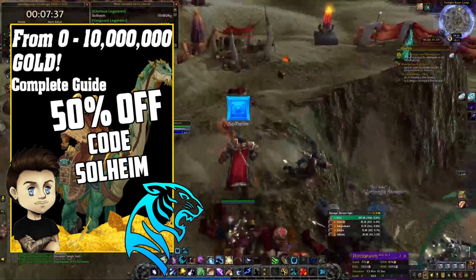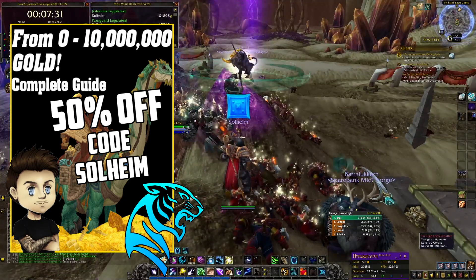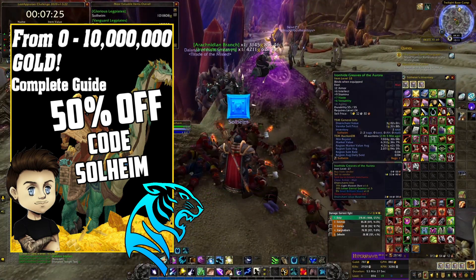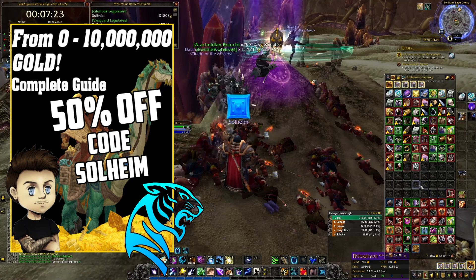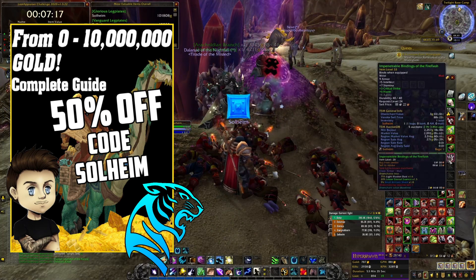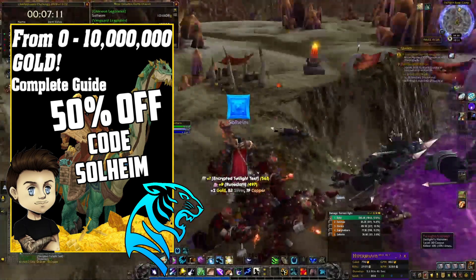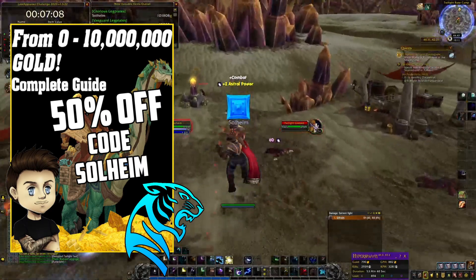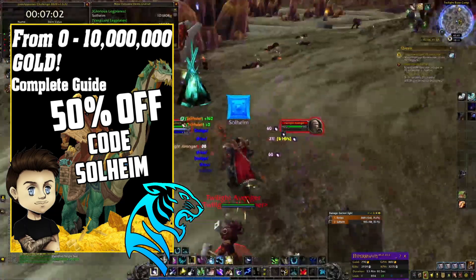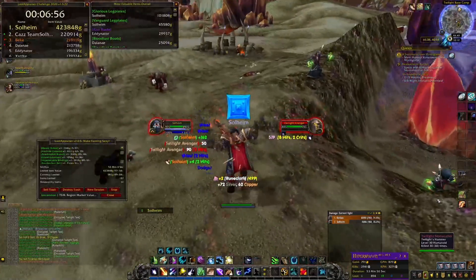It covers old content, transmog farming, old material farming, Shadowlands content, and a lot more — basically 100 pages of gold making content. By using my code you save 50%, so you get it for under $10, basically $9.99. The link is down below in a pinned comment and at the top of the description. I actually found out about this farm from a student as well, so it's a really relevant sponsorship for this video.